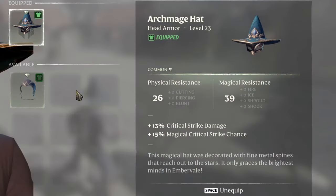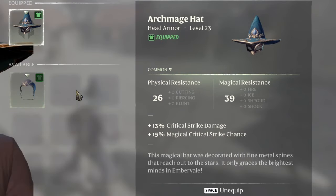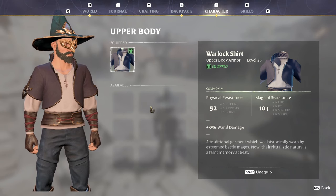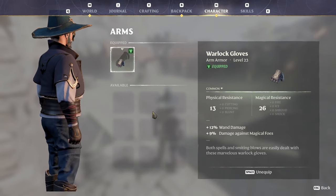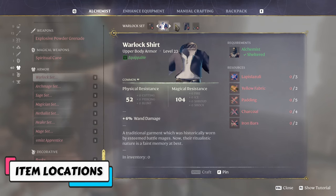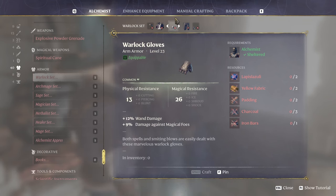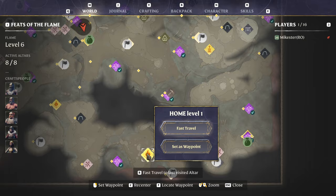The headpiece I use is the Archmage Hat, but the Warlock Helmet is also a great option, depending on whether you want more critical chance or critical damage. The Warlock Shirt and Warlock Gloves are very good because we mostly use the wand to deal damage, not the staff. I also use the Radiant Paladin Trousers for extra health and health regen, and the Eagle Eye Boots for their stamina regen properties. The Archmage Hat, Warlock Helmet, Warlock Shirt, and Warlock Gloves can all be crafted at the Alchemist. Everything else can be found inside the chest at this location.